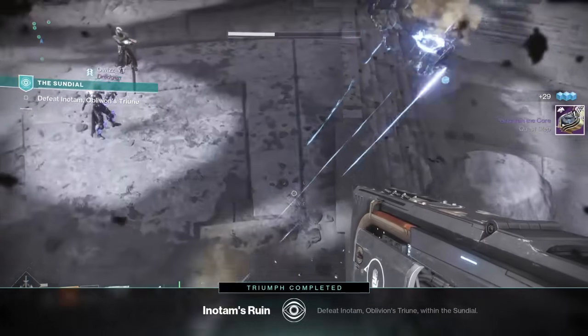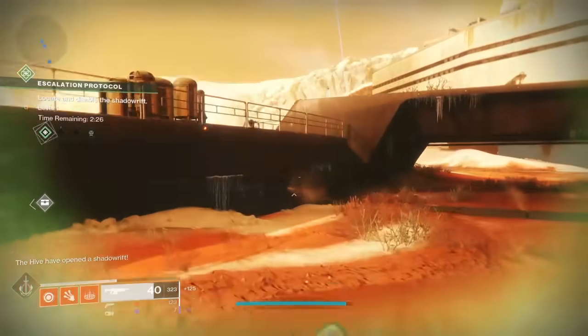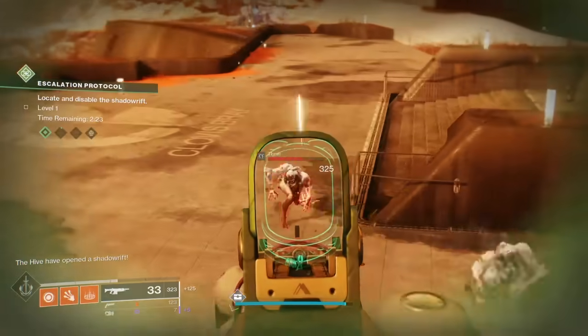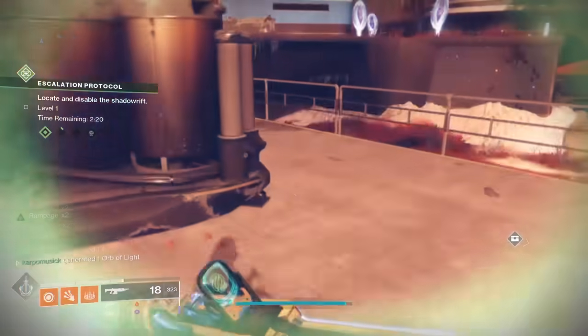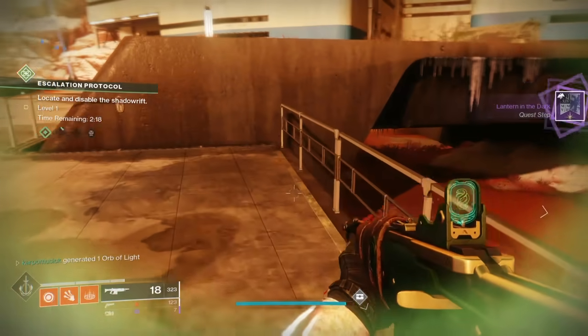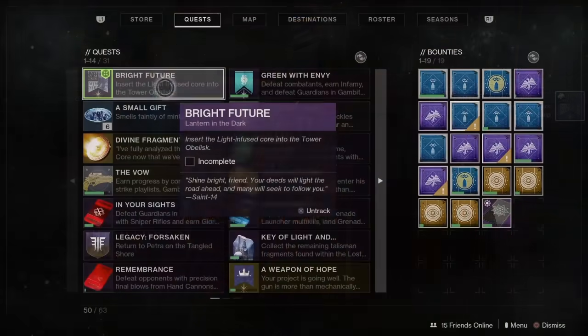We're going to take out that boss and the next part of the quest step is called Brighten the Core. For this part of the quest step, we need to gather orbs of light — 30 of them. So put on your favorite weapons that are Master Rank and pretty much pick up orbs of light. After you pick up 30 of those, we are into the next part of the quest step.